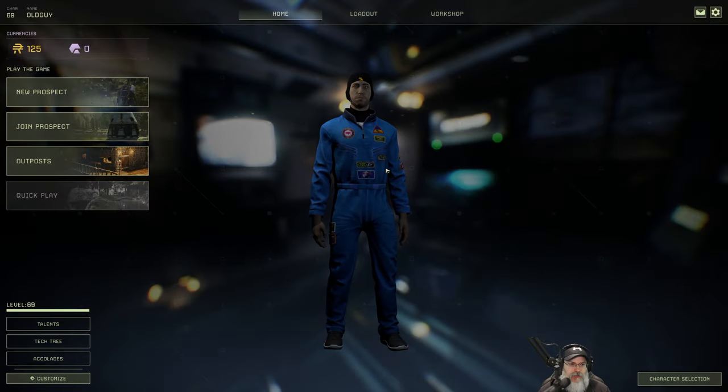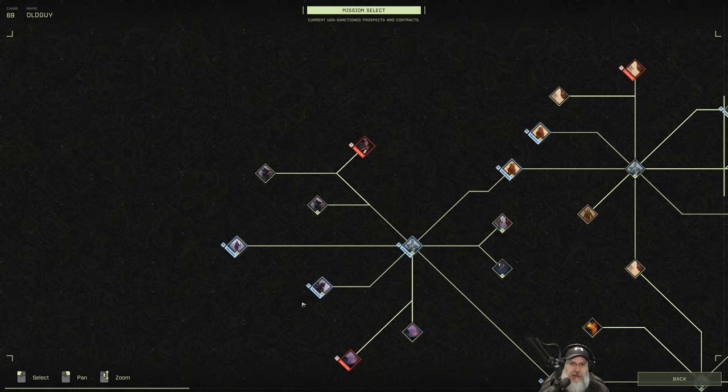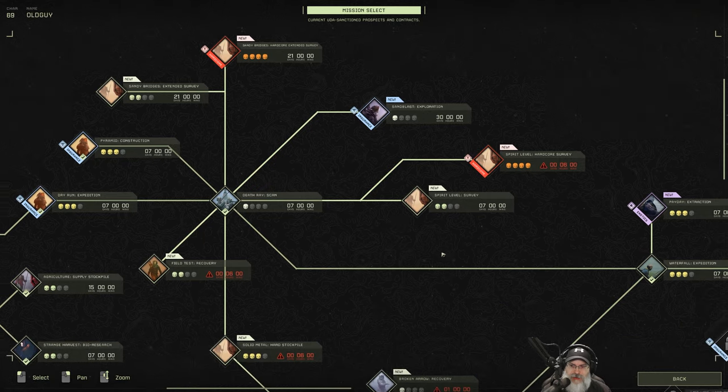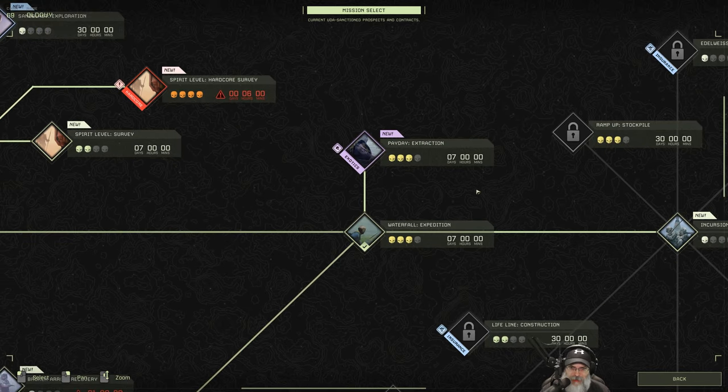Welcome back everybody, it's Chris, an old guy gaming. In this episode we are going to start Payday Extraction. I've heard this is a hard mission, but I haven't watched anybody else do it or read up on it. Apparently it's supposed to be pretty challenging, but it's also the mission that opens up exotics to us. It's a three-skull and seven-day mission.